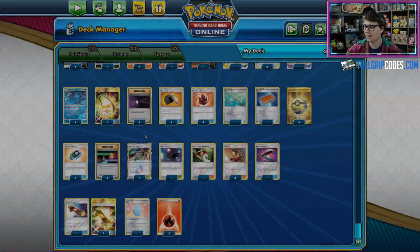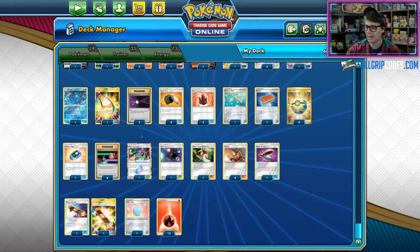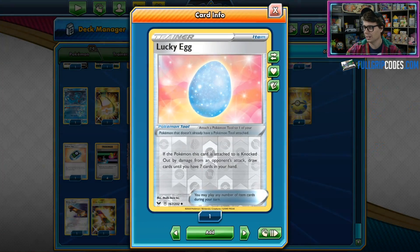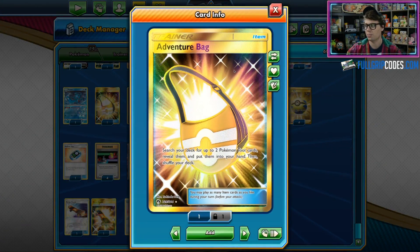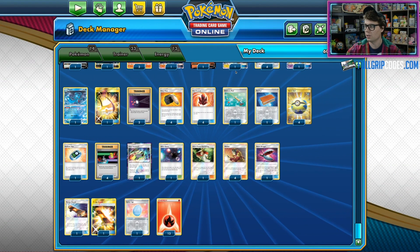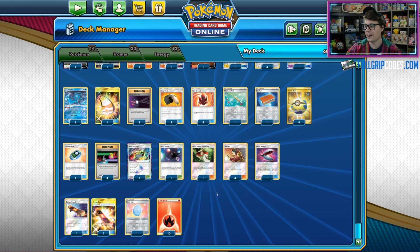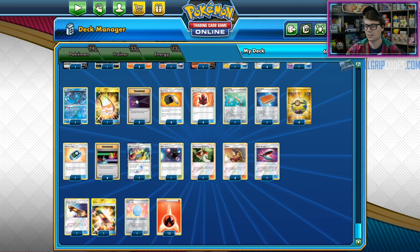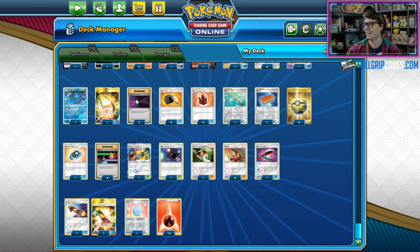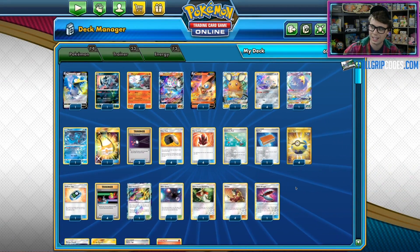We have Stadium Nav in the deck to search out our Stadium cards — Ultra Space and Heat Factory — as well as a copy of Lucky Egg. I love the Adventure Bag in the list, giving us flexibility to go get our tool cards: a Skateboard, Lucky Egg, and Beast Bringer. Adventure Bag gets you those tools, so that is a very good card in the deck as well. It's a lot of fun to play, and I look forward to showing it off in some gameplay action.